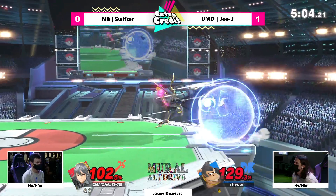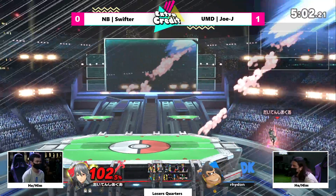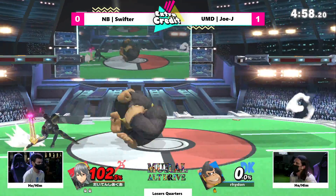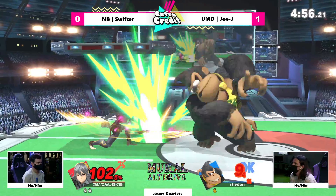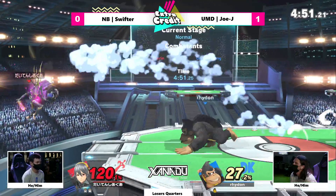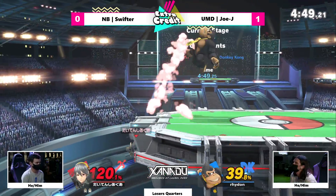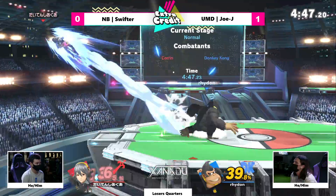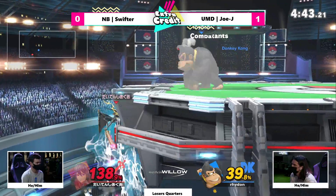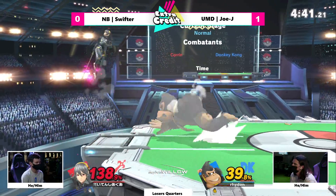I love JoJ's recovery options. Spinning Kong would of course get two-framed very easily, and so those air dodges are really messing up the timing. But if you charge down smash there — wow, that up-B is somehow beating that forward air. Back air to the face, not going to be enough. Swifter in a very bad spot — JoJ of course powering up that giant punch.